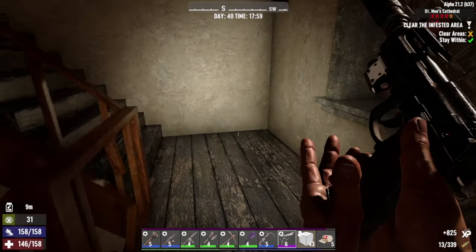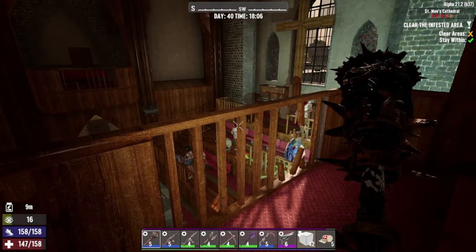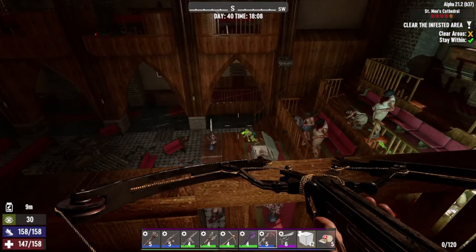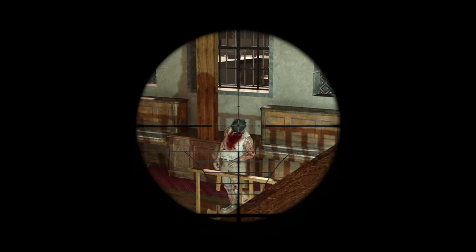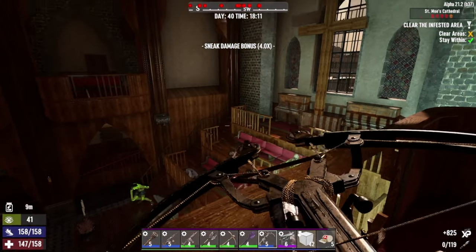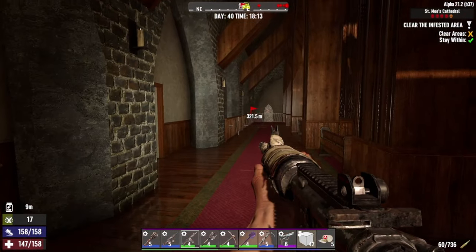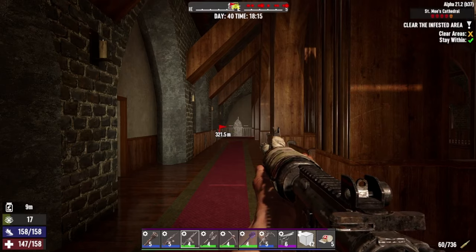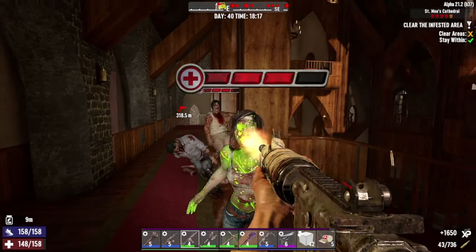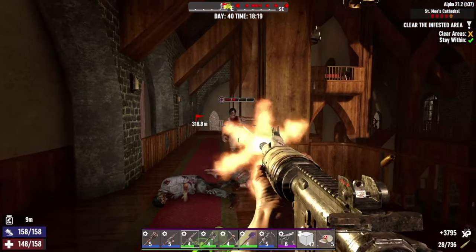Right, used the silenced pistol to sort him out. Now, where did all those zombies come from? This is always a good little POI here. The rad we're not going to be able to take out easily — let's see what we can take out in one go. It never used to wake them up — not quite sure what's changed, but it never used to wake them up.